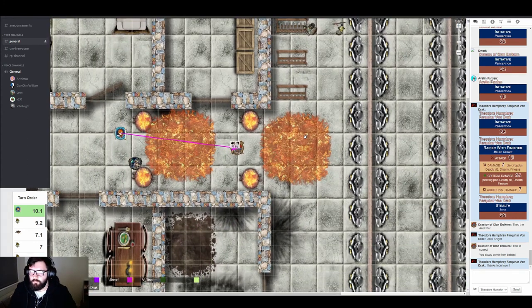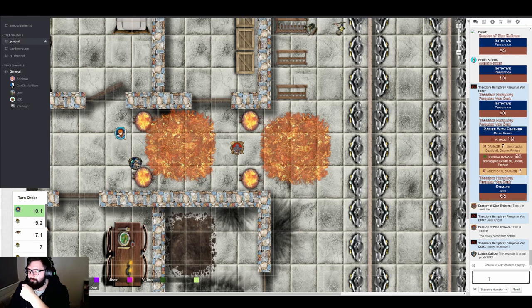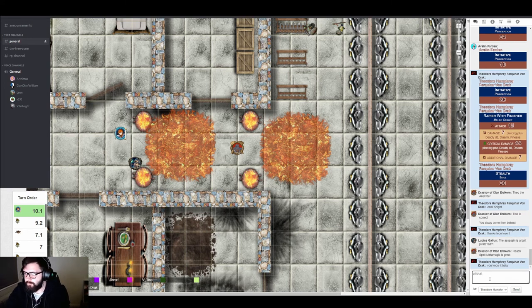The target is just out of range — Avalyn needs 30 feet but he's slightly too far. She considers stepping and firing. She debates options and decides to undo her previous action — she's going to keep the shield and delay her turn until the fire goes out, on the assumption it will extinguish on this initiative pass.